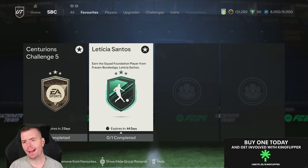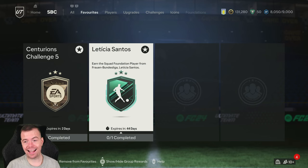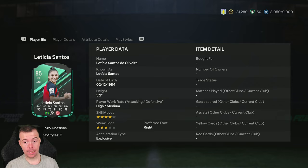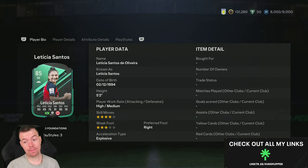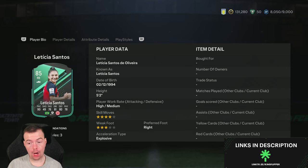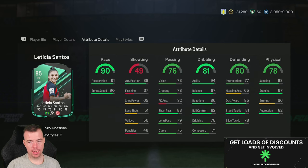Today we have the Squad Foundations for the female Bundesliga — Leticia, I think it's pronounced Satsas. It's not a bad looking card for a right back: 85-rated, 79 pace, 49 shooting, 76 passing, 81 dribbling, 80 defending, 78 physicality. She's 5'2" — not bad for a right back. Four-star, four-star, right-footed, can only play on the right side.